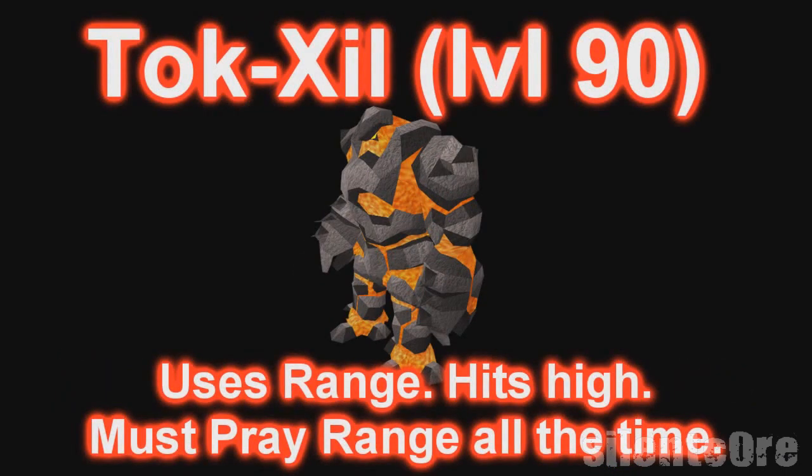The next monster you will face is the Tok-Xil, level 90. This monster, other than Jad, will be the one you have to be most careful of. This is because it uses range and can hit constant 200s on you if you don't have the range protection prayer on. It can also switch to use melee and can hit you fairly high if you get close enough.